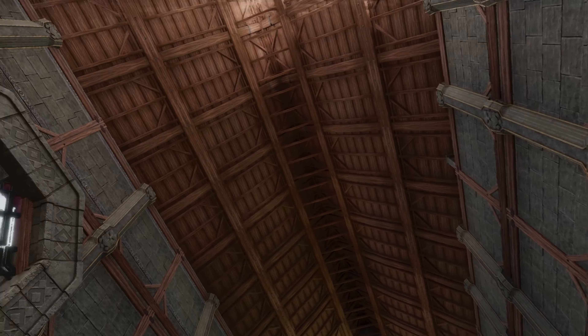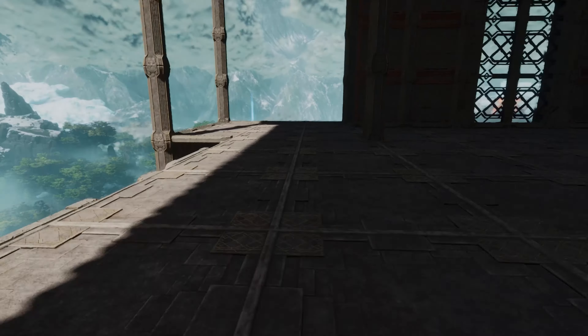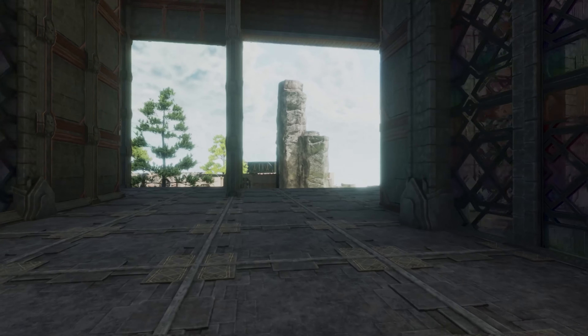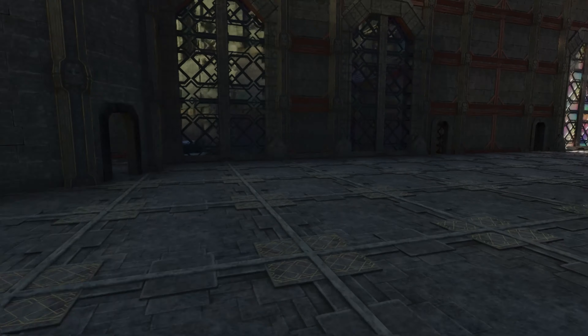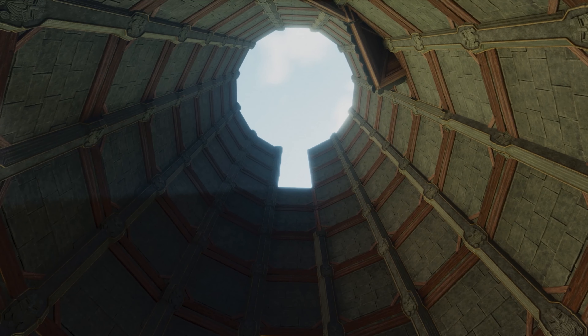I've been working on getting a roof on top of this — this section is still open. That was the addition we did in the last episode. I'm working on this, slowly building up the towers and building up the structure. But then I thought, let's do some planning of the rest of the castle. And as you can see, it will be quite big. We have a round tower here, and I've hit the first issue.